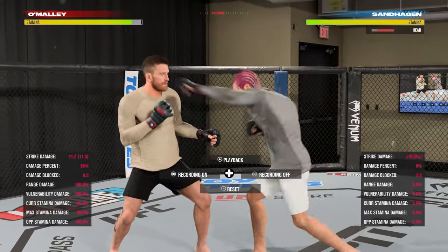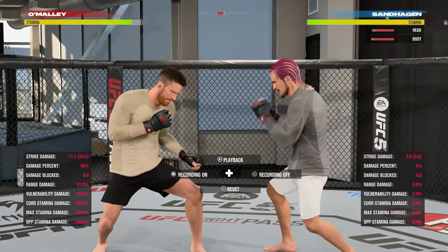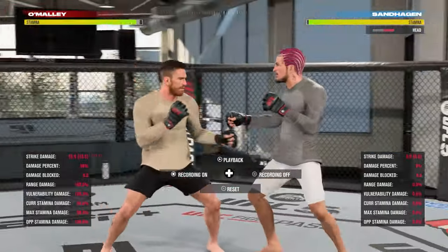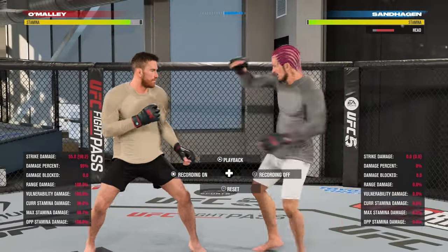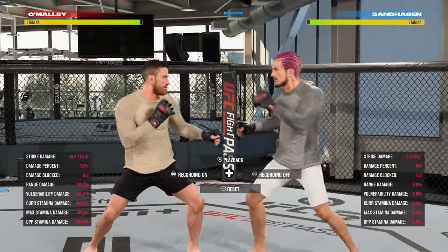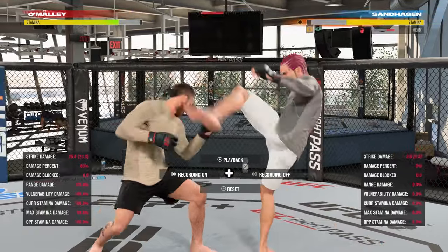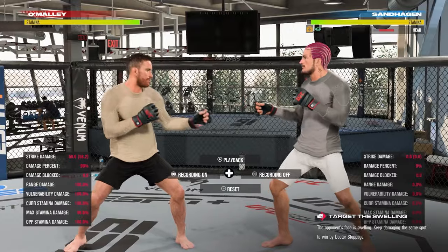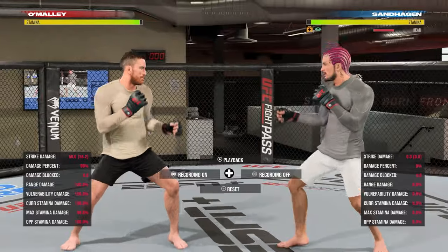For stationary we need to be at about this range to land the most damage with the jab and straight. You also want to practice your kicks — your body kicks as well as your head kicks — because the ranges are a little different between them. A body kick lands at optimal range here, and if you take just a half step back that's your head kick range where you get the most damage.